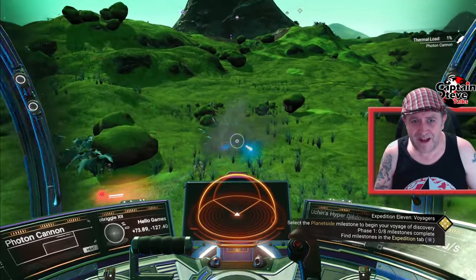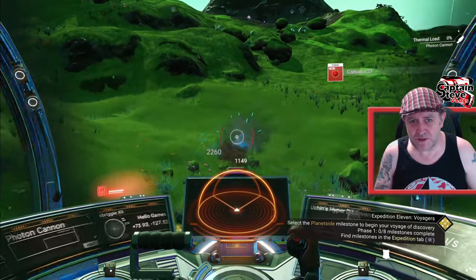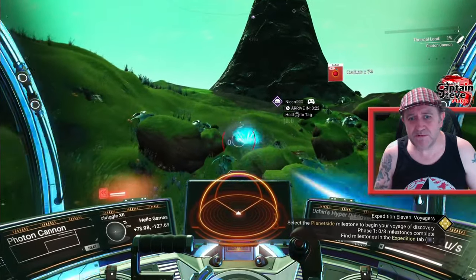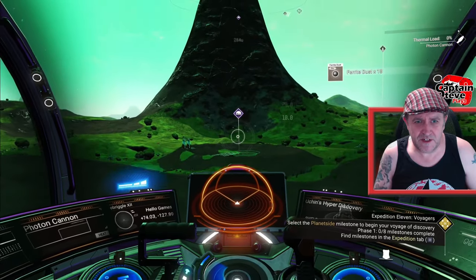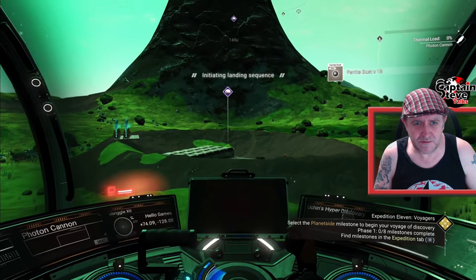We're going to need to power the portal, so we're going to need quite a lot of resources anyway. One of those resources is going to be sodium, so we need to pick some sodium plants. We're getting the carbon right now, so that's all good. We also need some cobalt, so I'm going to have to jump into a cave to activate the portal as well. I'm just going to touch down at this base over here — let's see what's here.